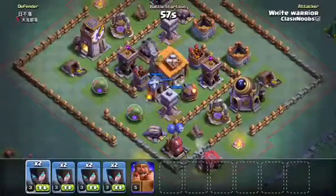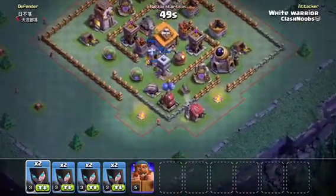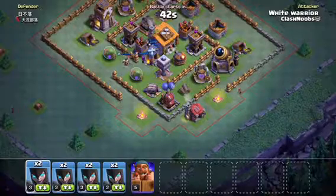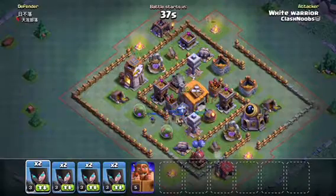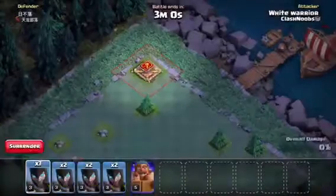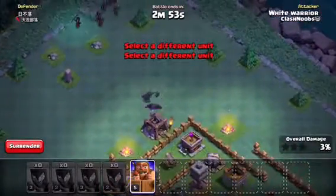Another Builder Hall 6, just like my base — not max at all, just a new Builder Hall 6. This base actually has the air bomb on the outside. I could take care of it right now or go for the mortar. I'll just ignore the air bomb — there was an accidental drop right there, but it's still okay — I'm just gonna destroy the mortar first.